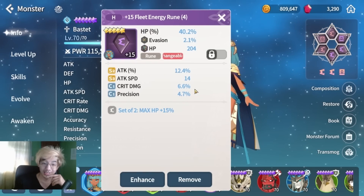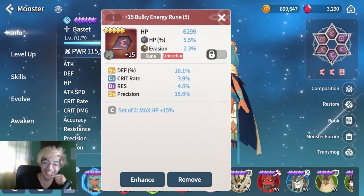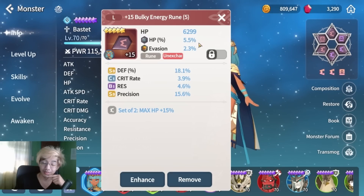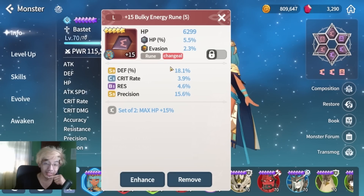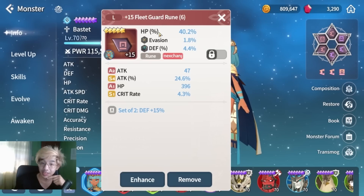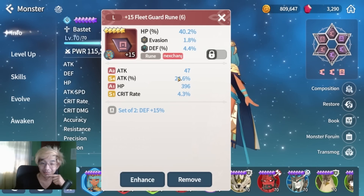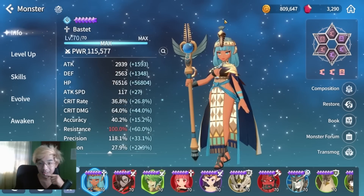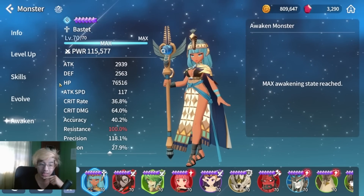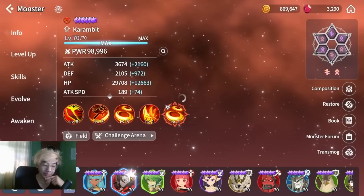This one has a good effect stone with 5% and defense plus 18%, which is why I'm keeping that rune. We have HP, HP percent, and attack percent — that's probably why I kept it. It's not the best runes yet, but we are already at a very high power. Max awaken, max evolve, and max skill ups.